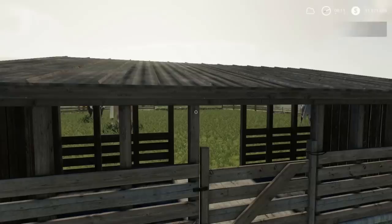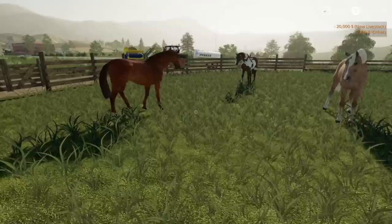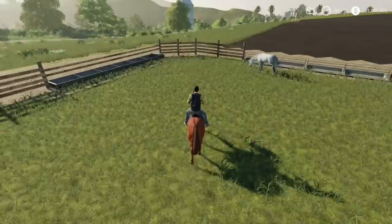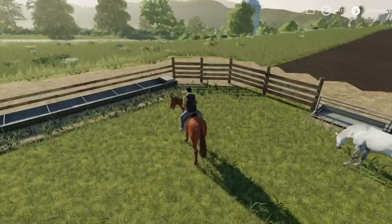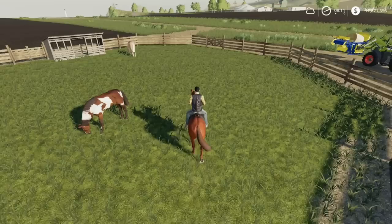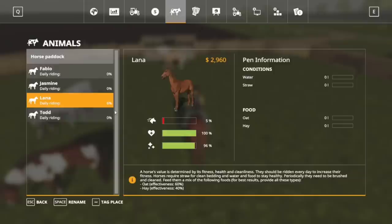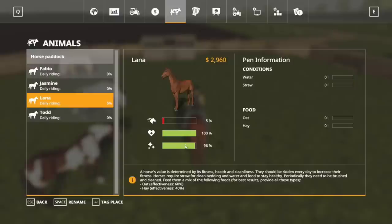Now we have four horses. To ride them, come up to them just like getting in a vehicle. The game names them automatically but you can rename them. Just do this for five minutes — it doesn't matter how fast you're going, it counts as riding. In the animals menu you can see the daily riding percentage going up. Right now they're not worth what you paid, but they'll eventually go up to $50,000. Their cleanliness goes down as you ride them.